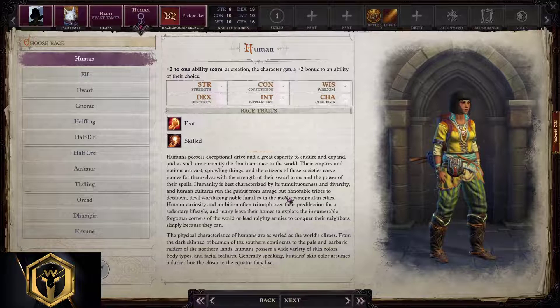Races. All races with high charisma and solid dexterity will make a good bard. Human is classic, elf is solid, gnomes and halflings too. There are plenty of different good Aasimars, Tieflings, and Kitsunes are also a solid choice. We're gonna start with human and then transfer to other races as well.